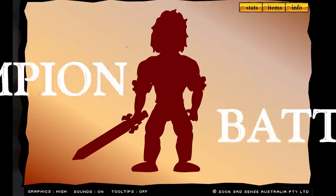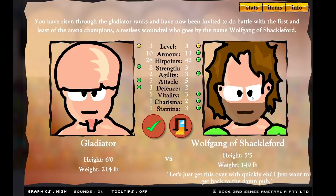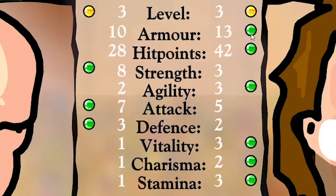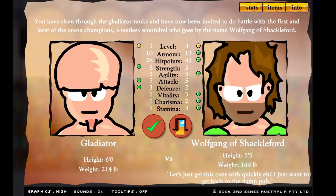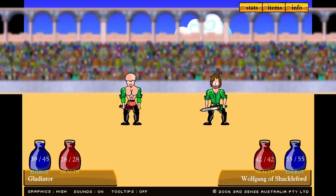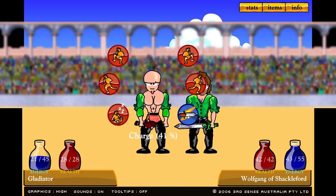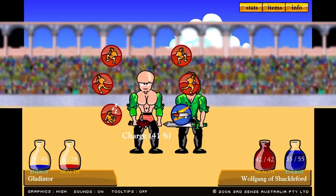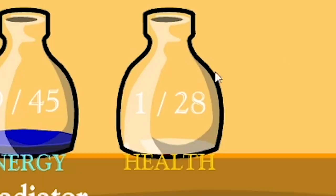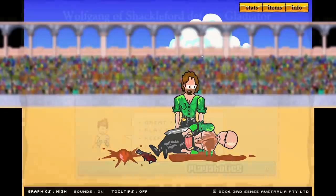Now we've got a champion battle - we'll be facing off against Wolfgang of Shackleford. This guy's like a champion and could be a hard battle - he's much better than us with better armor, hit points, agility, all that sort of stuff. He says 'I just want to get back to the damn pub.' We jumped forward, charged, fell, but blocked his attack. He did 22 damage - one more hit and I'm done for. I've got one health left, so I go for a power attack - it's all or nothing. And we are dead. The acorn man did not survive.